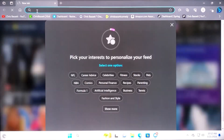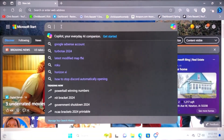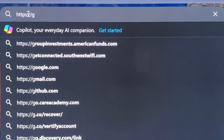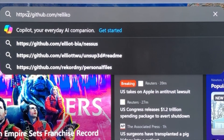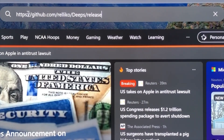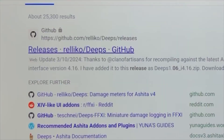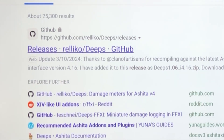I'll put a link down in the description to the GitHub, but if you want to, go ahead and open up your web browser and navigate to https://github.com/relinko/Deeps/releases/tag/version-1.06, and it should bring you up to this search result.